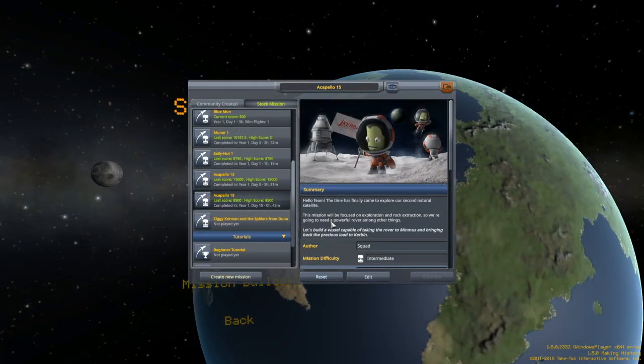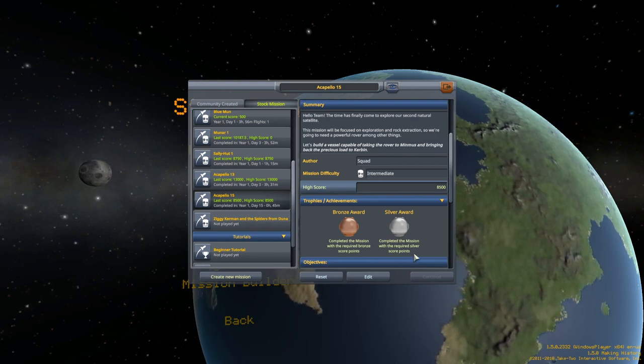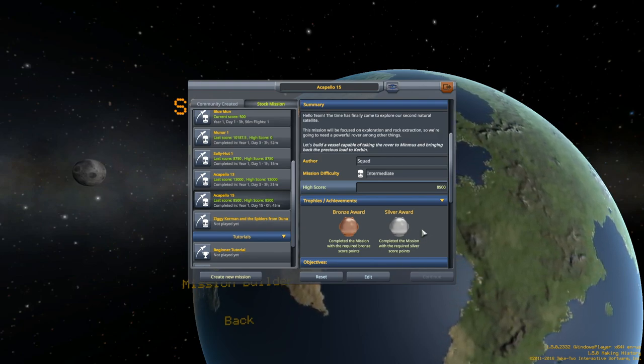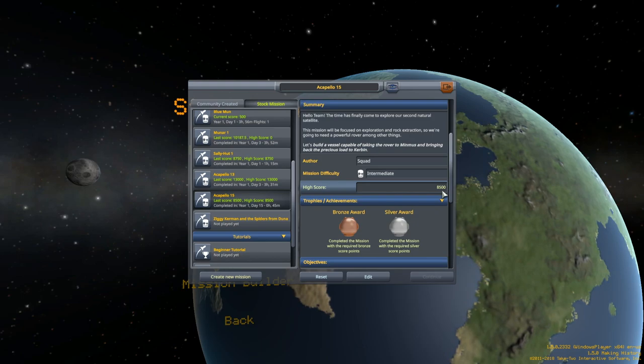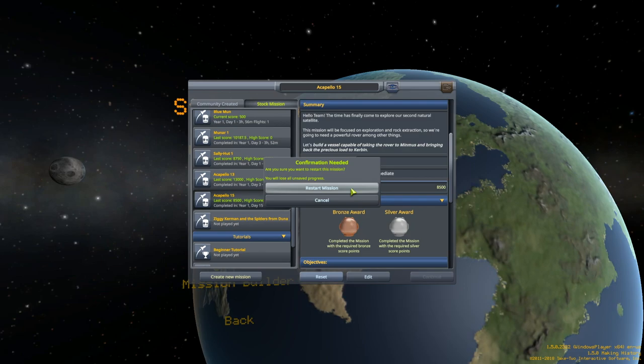Let's build a vessel capable of taking the rover to Minmus and bringing back the precious load to Kerbin. I got silver the first time. I just need a measly 500 more points. Hopefully I should be able to do it. We'll see how this goes — let's not jinx this whole thing.